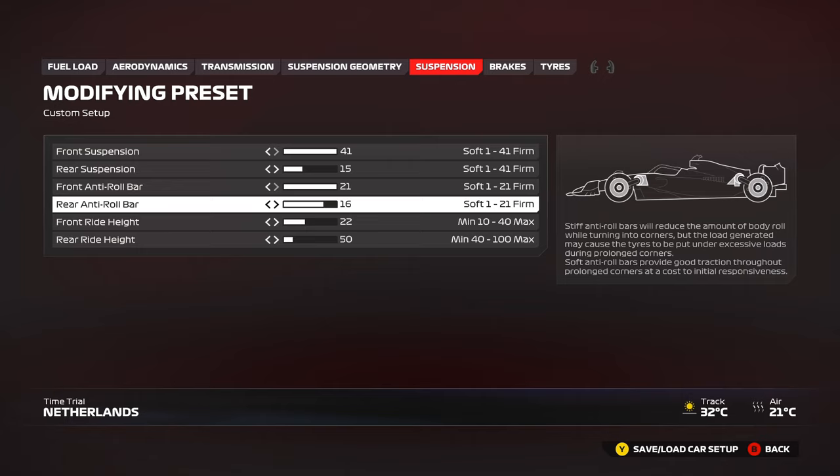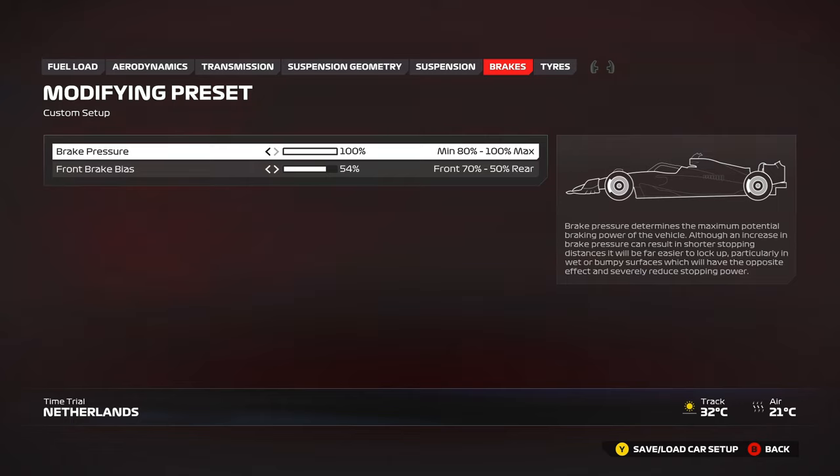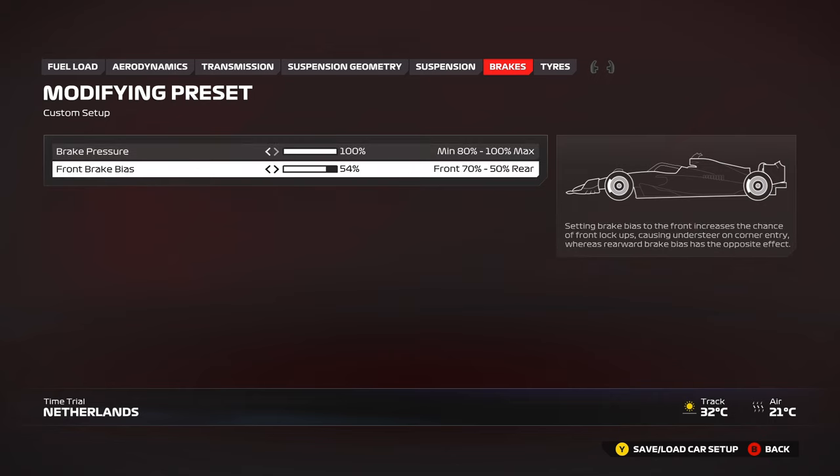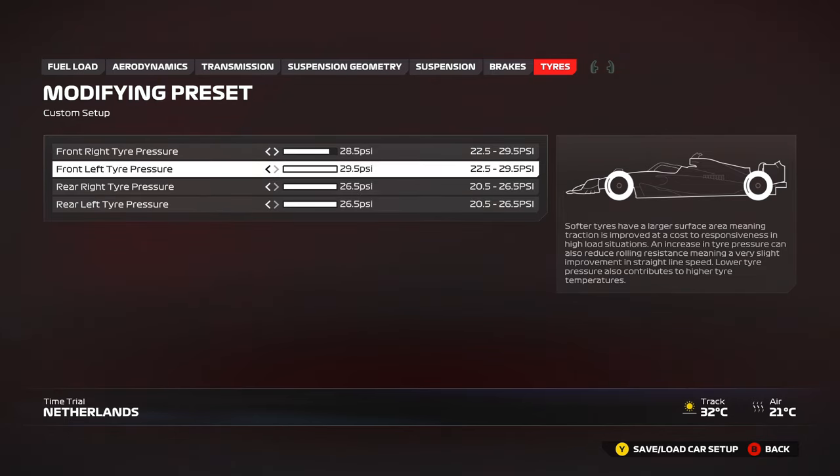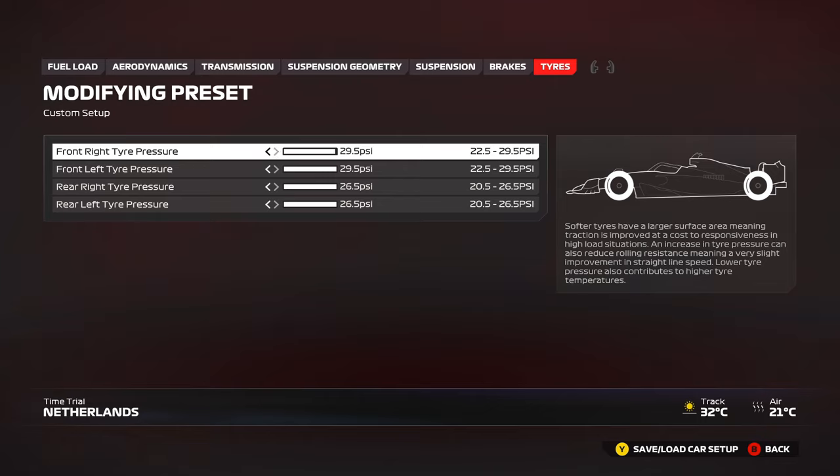You can also increase the rear anti-roll bar if you need more rotation. For brakes: 100% brake pressure and about 54 brake bias for most corners. You can go down to 53 for high-speed corners where you just tap the brakes for more rotation. For heavier braking zones like Turn 1 or the last chicane, you can use 55. Finally, tire pressures: maximum for the race to help preserve tire temperatures and keep them cooler. For qualifying, drop tire pressures by one or two PSI for more contact patch and grip. In the race, you can also drop it slightly if you need more grip and aren't overheating the tires.